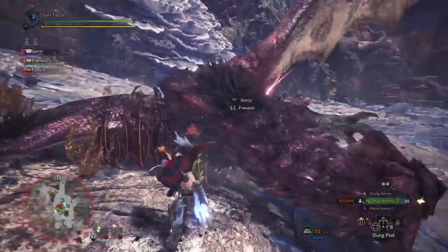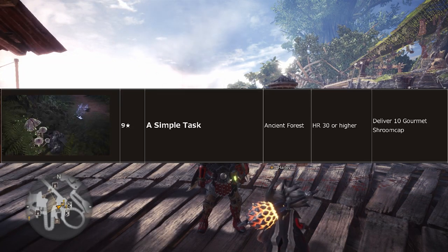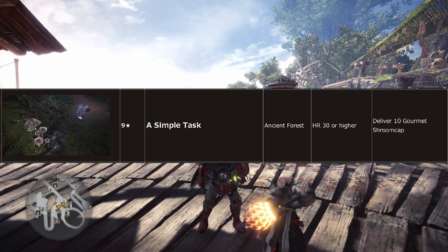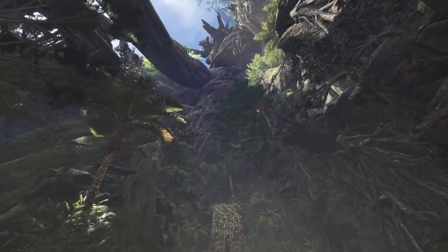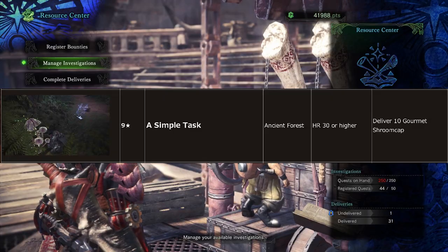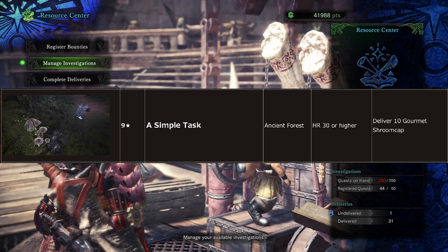That being said, on the Monster Hunter World events page, we can now see an event quest available on March 9th called A Simple Task, which takes place in the Ancient Forest. Here is where it gets interesting. We know from the trailer that Devil Joe will most likely be making an appearance in the Ancient Forest. This quest, A Simple Task, is a rank 9 event quest for Hunter rank 30 or higher to gather 10 gourmet shroom caps.